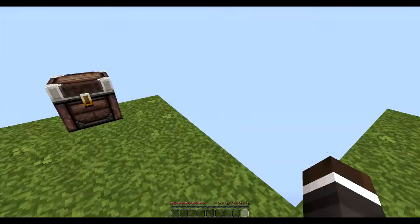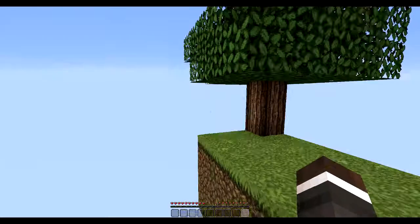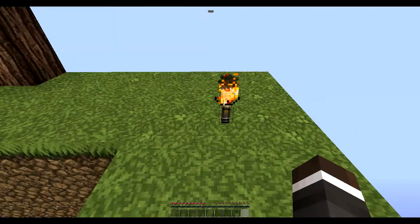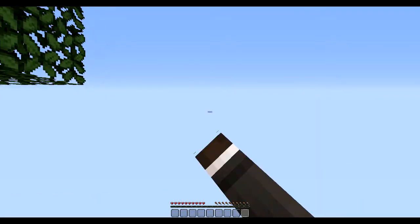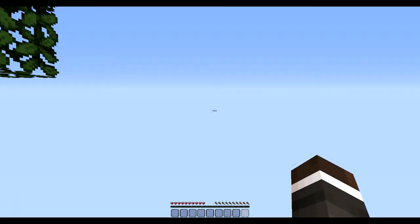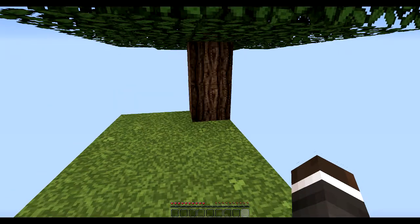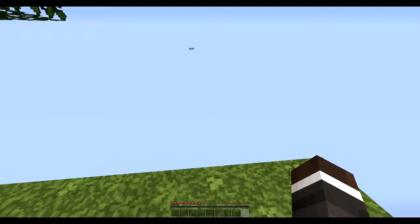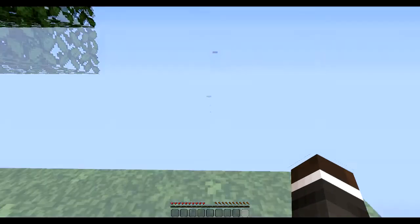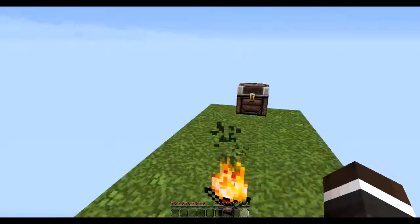Basically we gotta survive off of what we've been given here and whatever's on this small island. But I do see one thing in the distance - looks like a small platform, I think it's cobblestone. It looks really far away so it's gonna take us a while to even get to that.